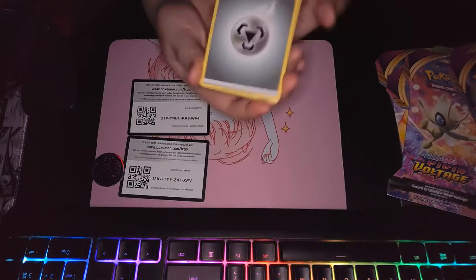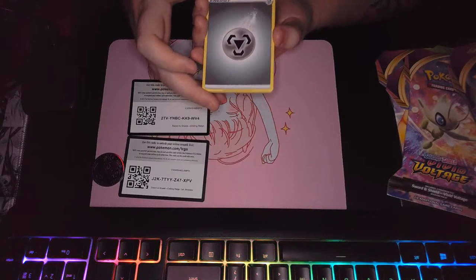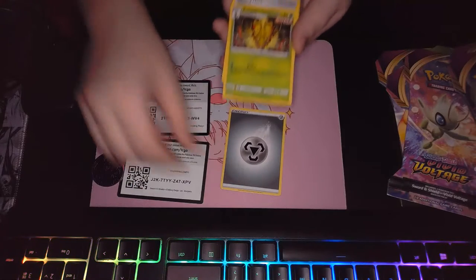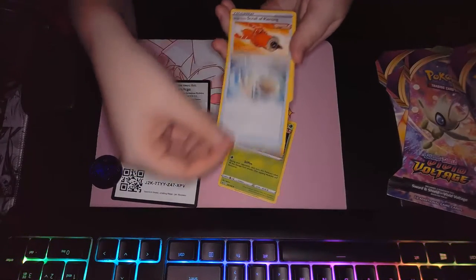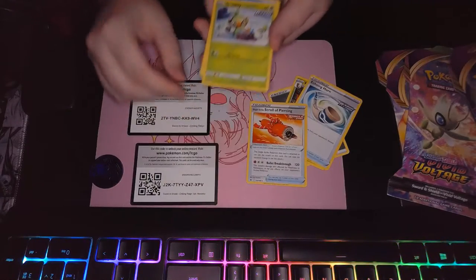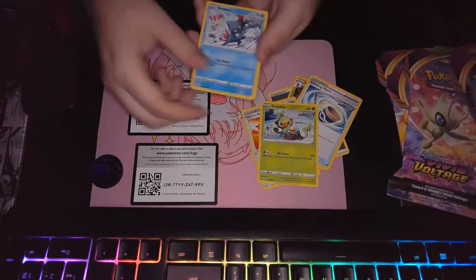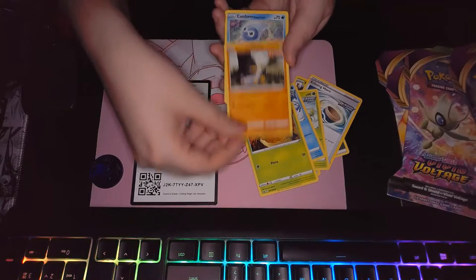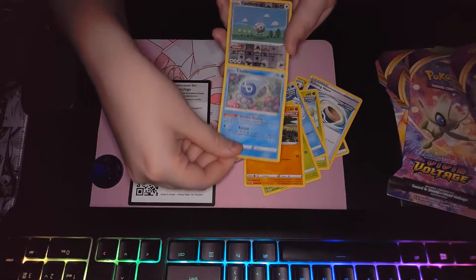All right, we got this new energy. I don't know what this is, honestly — I've never seen this one before. We got a Kakuna, Echoing Horn, Scroll-Up Piercing, Grookey, Sneasel, Weedle — I'm not even going to pronounce that name — Castform. And another Castform. And another Castform, you guys.